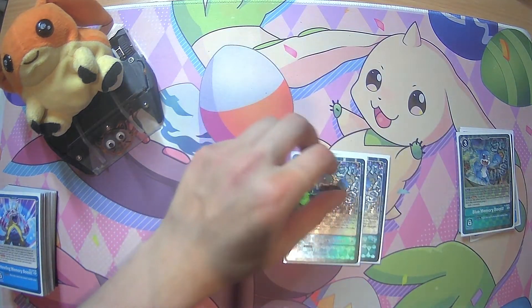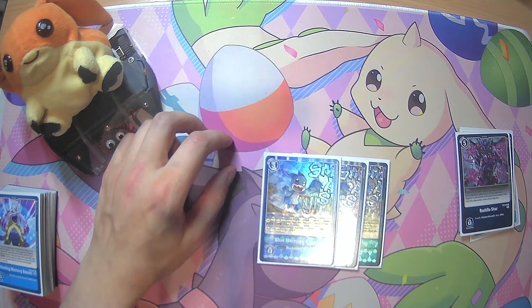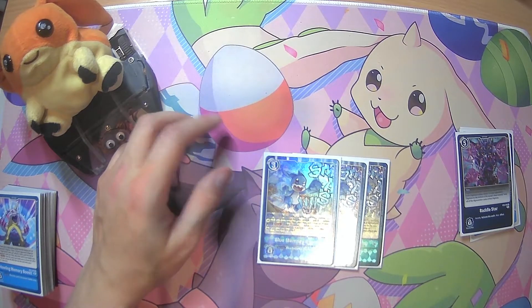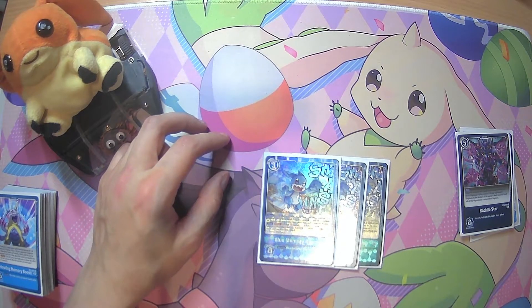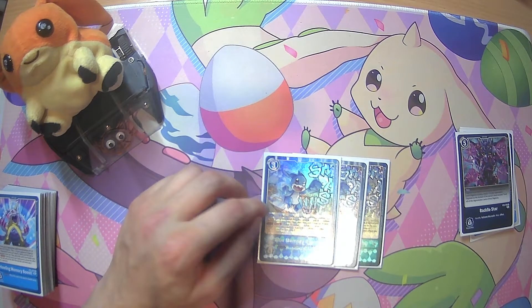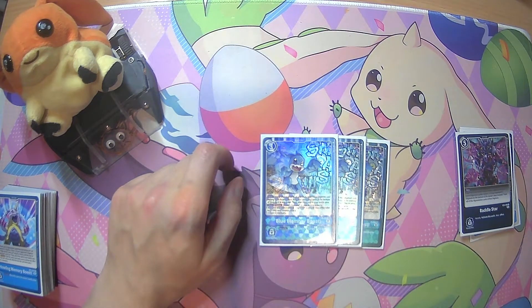Next, we are playing 3 Blue Memory Boost, which has main: reveal the top 4 cards of your deck, add 1 blue Digimon card among them to your hand, and place the remaining at the bottom. And just like the Howling Memory Boost, it has Decode: put it onto the battlefield and then you can use it to gain 2 memory. Same security effect places it on the battlefield. Very good just to get your Goblinmons that you want to consistently see, especially the Bond of Friendships.